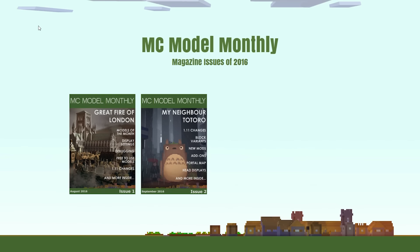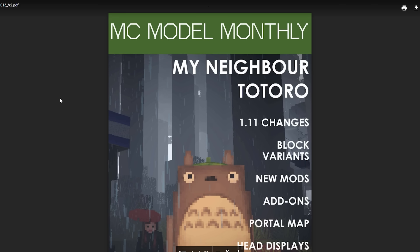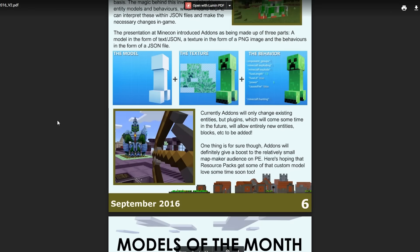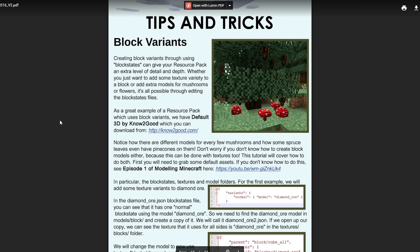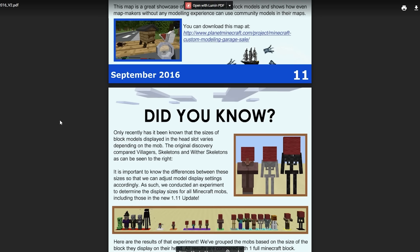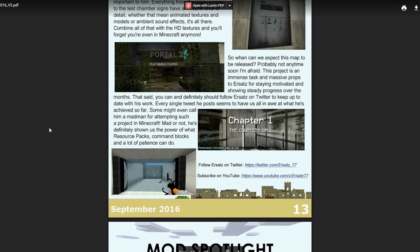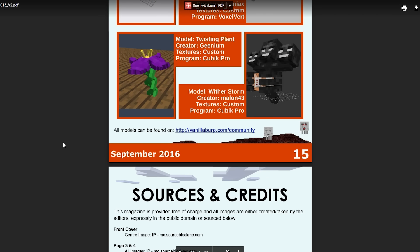Very quickly in other news: MC Model Monthly issue two for September 2016 is out now — you can check it out at vanillaburp.com/magazine. We spent a really long time putting it together so I hope you guys like it. I'll also put in the description a link to a live stream by Log.zip where I helped demonstrate the add-ons for Minecraft Pocket Edition and Windows 10 Edition. I'll also be starting a tutorial series on add-ons. Obviously the Modeling Minecraft series will still be continuing as well. Hope you enjoyed the video — bye for now!